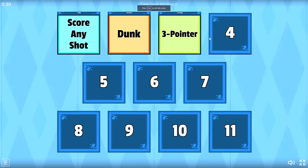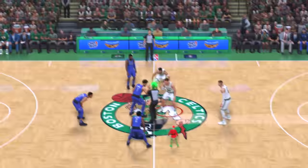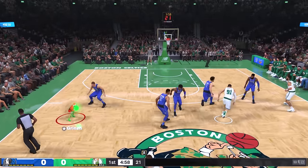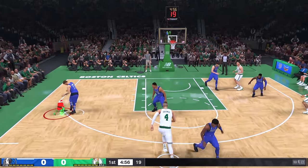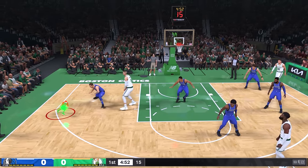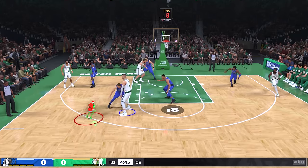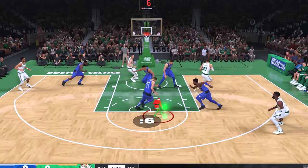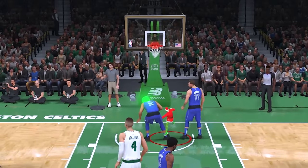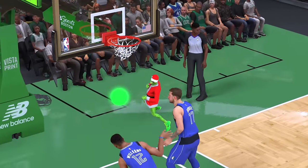For three-foot-tall Grinch, we gotta get a double clutch layup. To do it, I basically have to double-tap the shooting button going up for a layup. I get a screen from Porzingis, come around, double clutch — blocked. Second attempt, nice screen, drive it — and he dunked it. No, that's the wrong thing, we didn't want to throw it down!